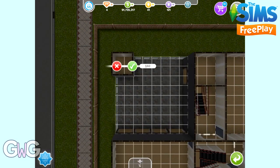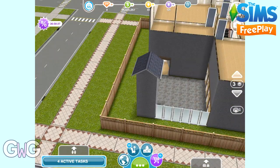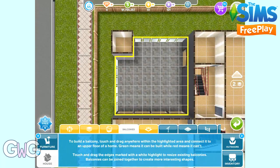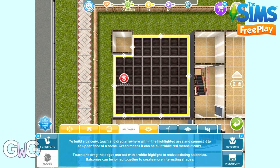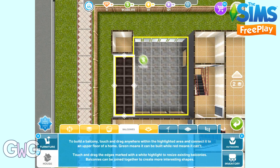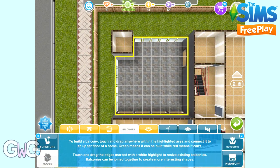Now I can add another room to the second floor. So when we go back to the balconies tab, you'll see on the second floor the yellow area is filling the whole of that gridded area — the space we have left. So it's not just a small balcony; we can make the whole of that into a balcony. But that isn't what I want to do, so I'm going to delete that. You need to be on the balconies tab and then click on the balcony to get the red simoleon button to sell and delete the balcony.